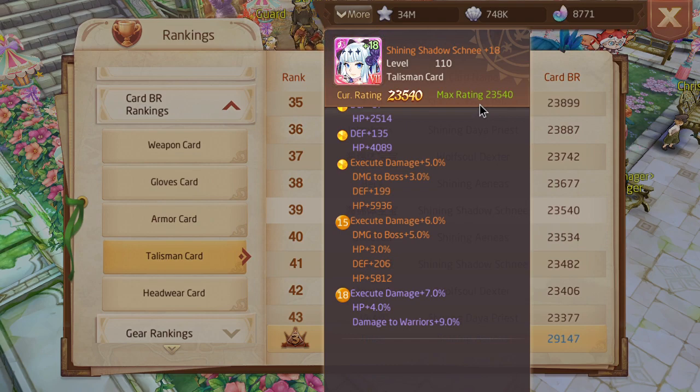From your armor cards — with assassin black cat and Mio being used nowadays — a lot of high HP is coming from your armor cards. So getting a good amount of execute damage from your talisman and headwear cards is actually pretty good. It's a good way to keep it balanced.